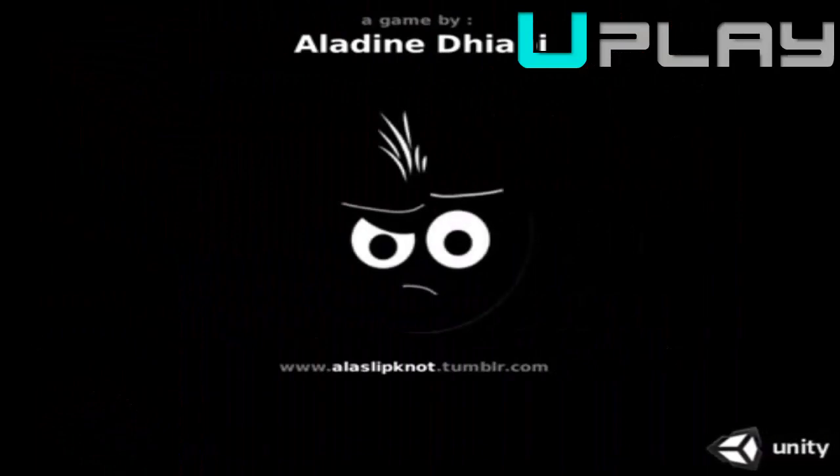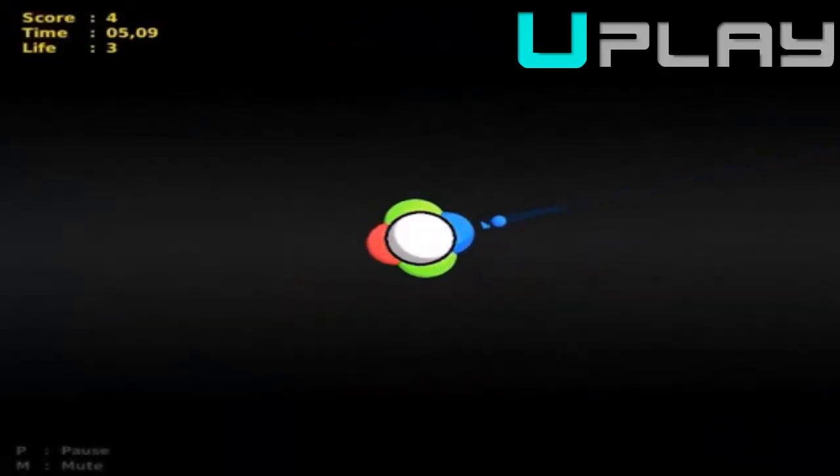RGB, sent in by a la Slipknot, is a fun reflection arcade game made in Unity. The goal for this game was to just complete it with a simple concept: hit each ball with its corresponding color and see how long you can last. Here we go, and of course, take a look.